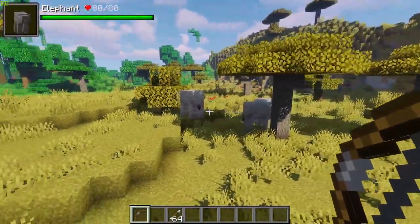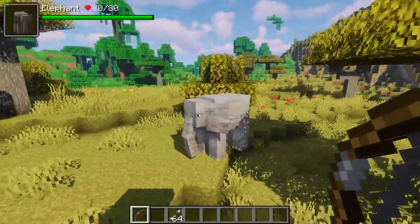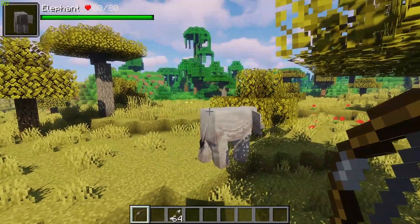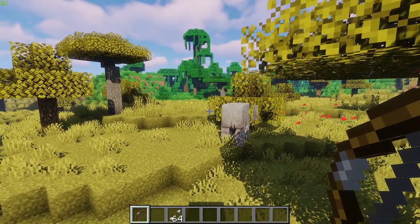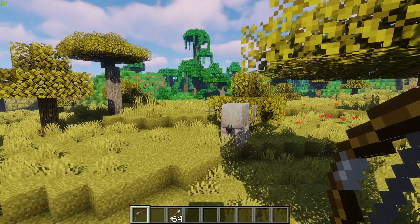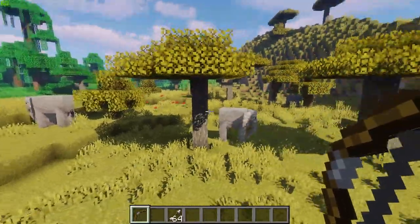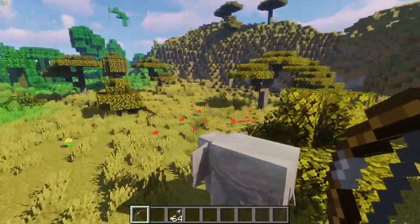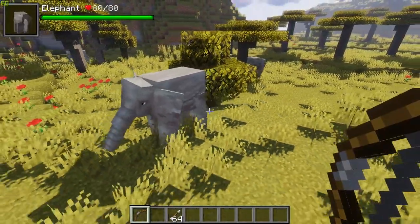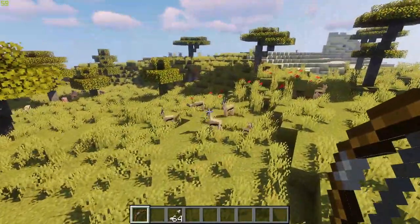While roaming the savannah biomes you will come across animals such as elephants that look amazing. They are not too outlandish in their creature design, which makes them feel like they really fit into the vanilla Minecraft world — not overly detailed, which is something I actually really like about this mod.